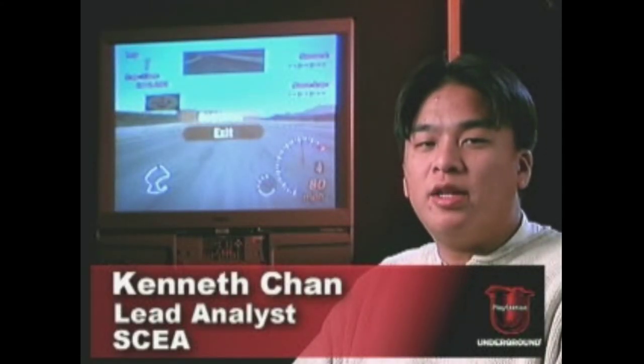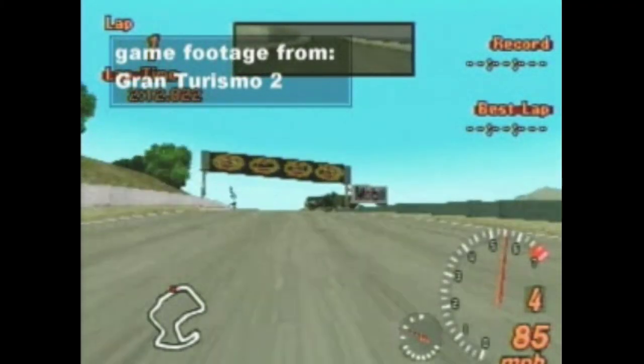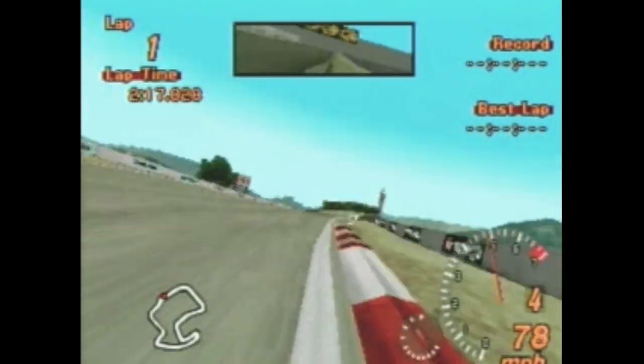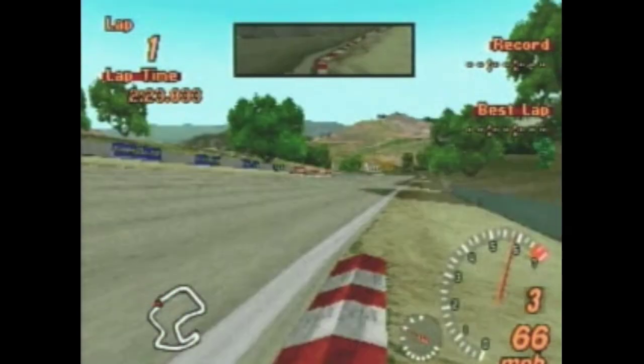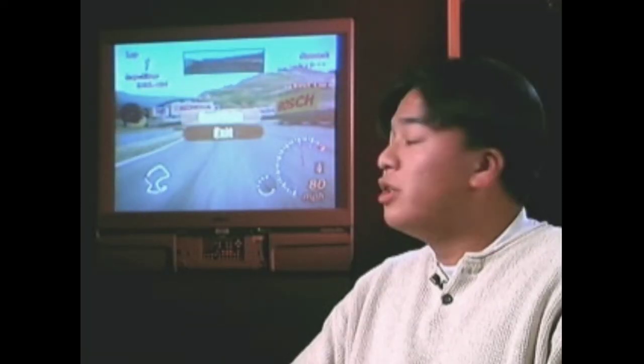The cool move I'm going to show you today is the corkscrew turn from Laguna Seca on Gran Turismo 2. Basically, the corkscrew turn is one of the hardest turns to execute. What you need to do is approach it towards the right-hand side, or more of the outside lane, and you'll slow down, shift to a lower gear, and drop down. You can cut a little bit without being penalized for taking that turn. So give it a shot.